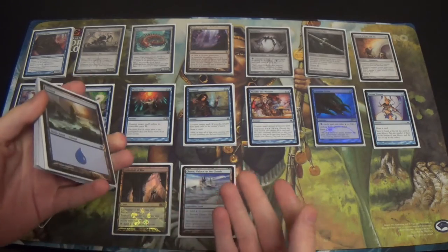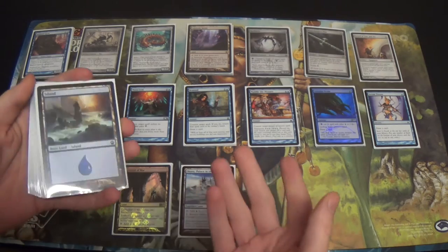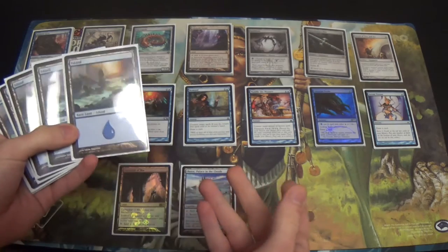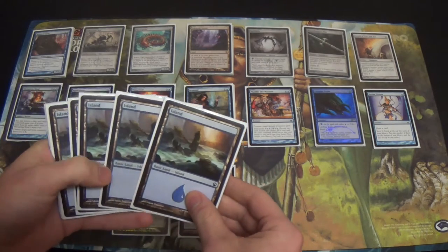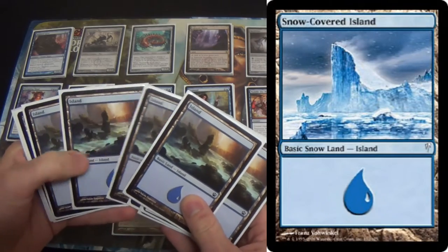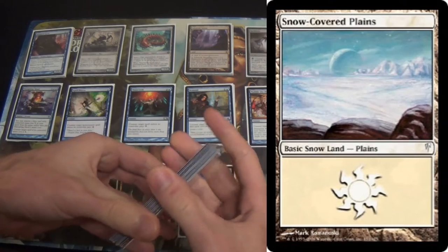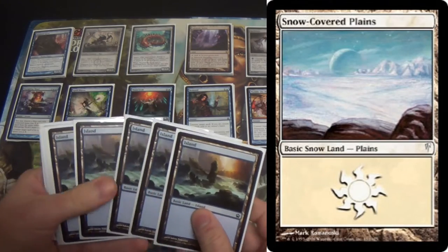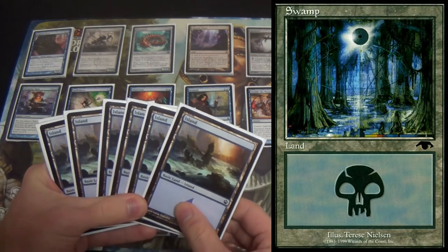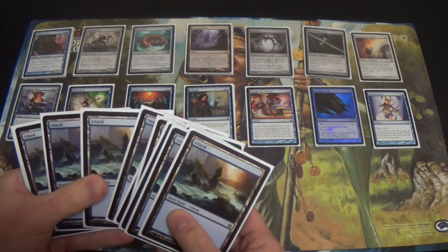My favorite basic forest is the Wald — spelled W-A-L-D, which is German for forest. It's the misprint forest from German Revised, where they put a plains art and white background on it. This is my favorite Island — notwithstanding the snow Islands, which I don't have enough of. My favorite plains is snow-covered plains, and thankfully I have enough of them. My favorite swamp is the Guru Swamp, which I'm never going to have enough of. I'm still debating what my favorite mountain is.